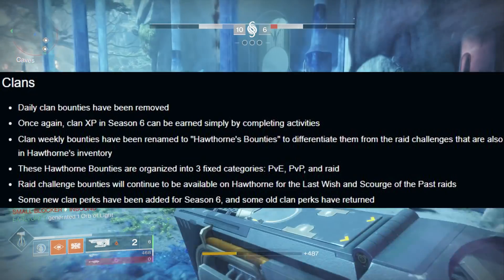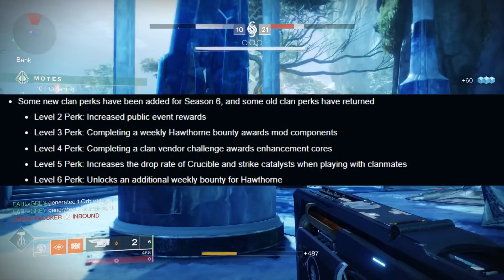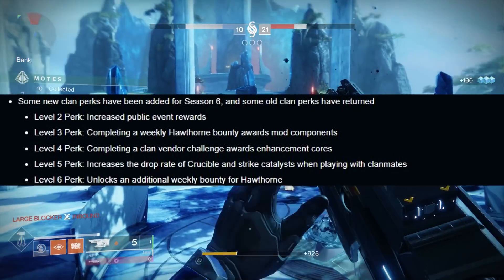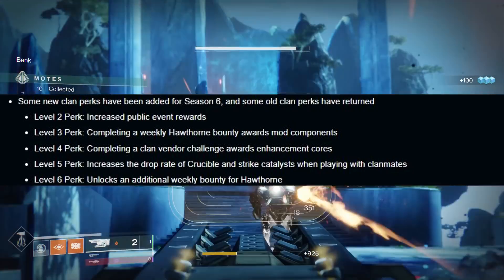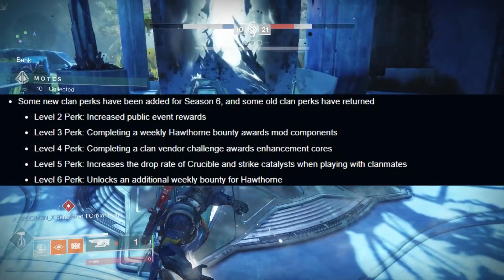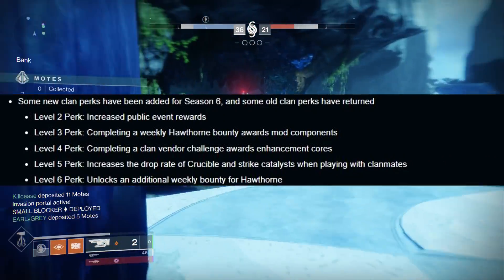Here are the new clan perks. Level 2 perk: increase public event rewards. Level 3: completing a weekly Hawthorne bounty awards mod components. Level 4: completing a clan vendor challenge awards enhancement cores. Level 5: increases the drop rate of crucible and strike catalysts when playing with clanmates. And Level 6: unlocks an additional weekly bounty for Hawthorne.